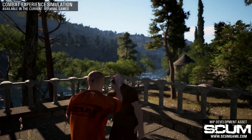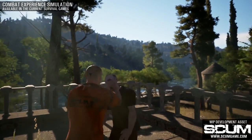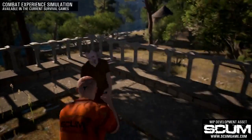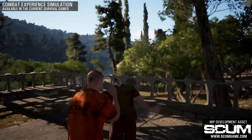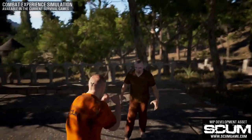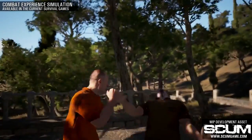Now that you know the basics, let's take a look at how the combat system works in other modern survival games. For this, we created a simulation of the type of unarmed combat that you can find in practically every survival game available on Steam. From what you can see here, the character is constrained at the hip, but you can tilt their upper body and throw random punches toward your opponent.